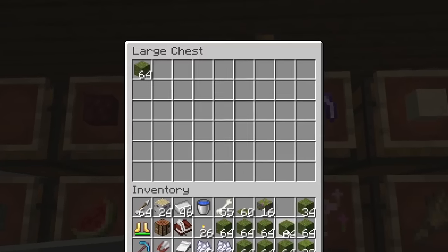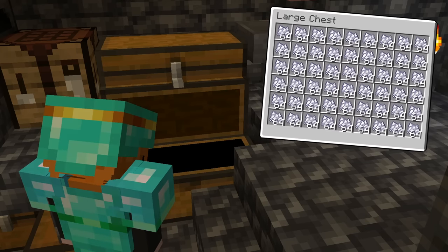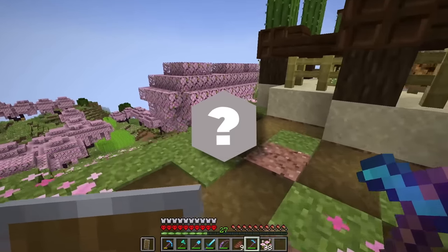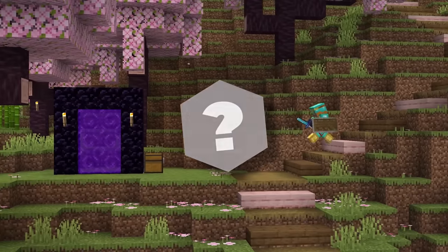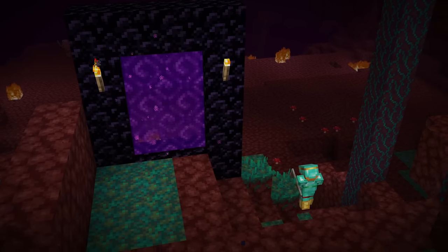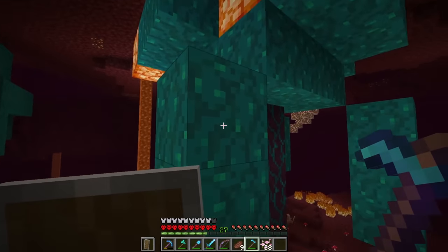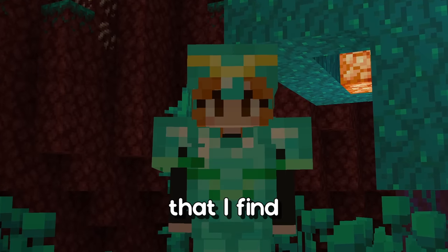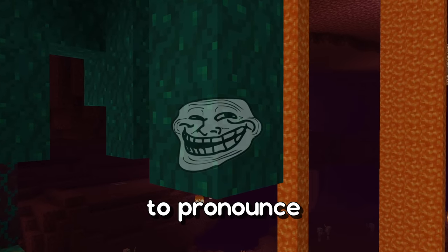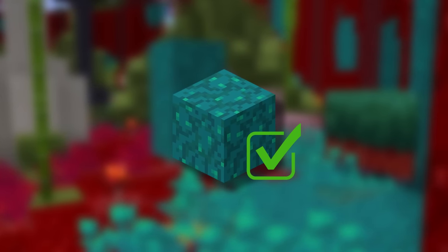We're done with the moss for the moment since I've got plenty of bone meal if I need more. For the second type of greenish-blue block, we're going to head over to the nether. I was thinking the warped wart block — which is actually a block I find quite difficult to pronounce — would look great in the sniffer biome. So let's get collecting.